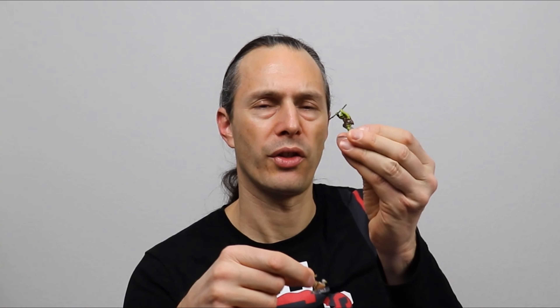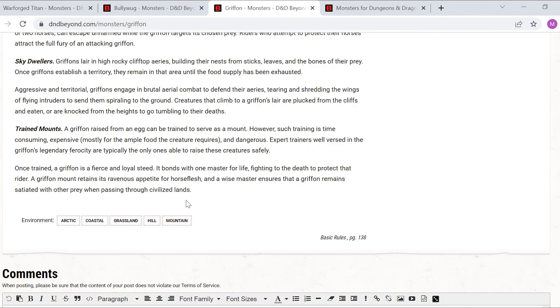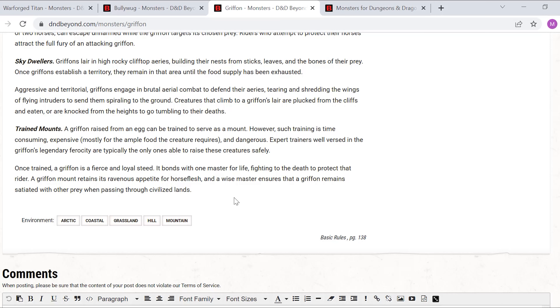The player characters might now have to climb up to the griffons and either kill them or handle them — again, either social or combat — to retrieve the item. The griffons have a kind of feud with the Bullywugs, so perhaps the Bullywugs want the griffons dead and the treasure recovered. And the griffons want something else. Perhaps they say, 'Listen, you can have this if you go and kill the queen.' Once trained, a griffon is a fierce and loyal steed — it bonds with one master for life, fighting to the death to protect that rider.